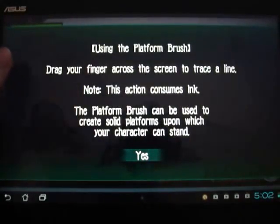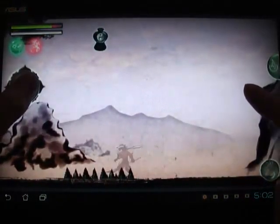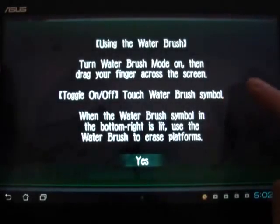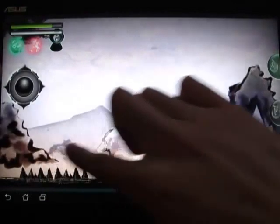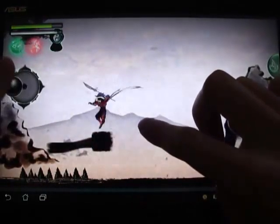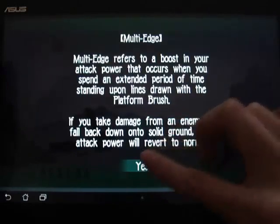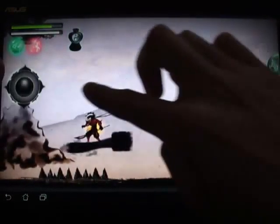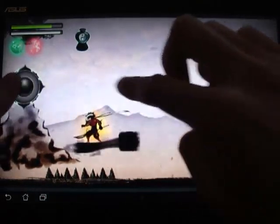Using the platform brush — drag your finger across the screen to trace a line. This consumes ink. I just stepped on some spikes over here, but you can draw your ink stuff. You get a boost when you stand on your ink stuff.